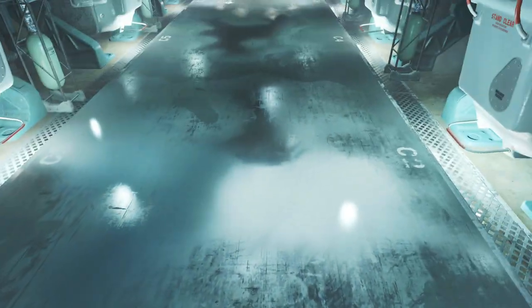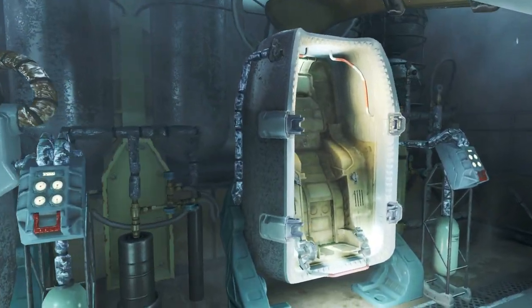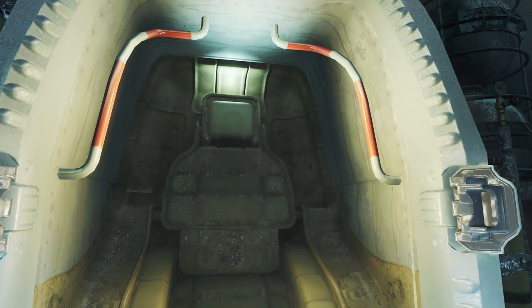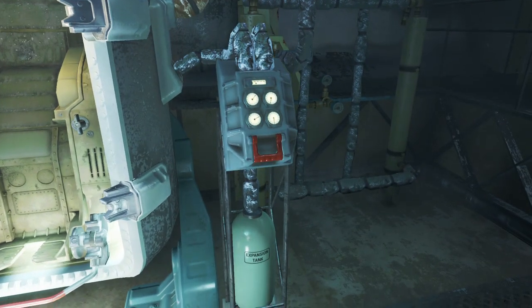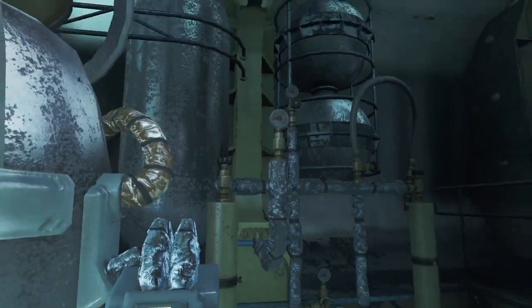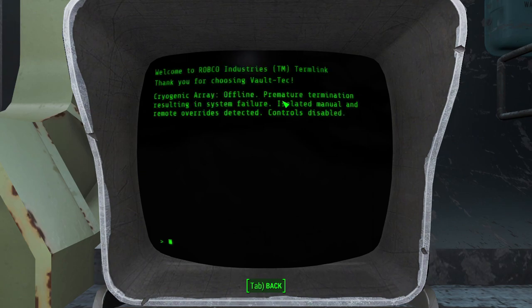We then come to the pods themselves. The floor is frozen over in many places, most likely because whatever is being used to keep people in stasis is leaking. When trying to open any of the pods via the manual release, we get a warning that there's been a malfunction in the cryopod manual release override, and also that there has been a critical failure in the cryogenic array. If we look at the terminal here, we can see that the cryogenic array has failed, and that it may be the result of an isolated manual override and a remote one. We know that our wife's pod was the manual one, which means our pod opening was the remote one. As a result, all the controls have been disabled, which is why the manual override no longer works on any of the other pods.